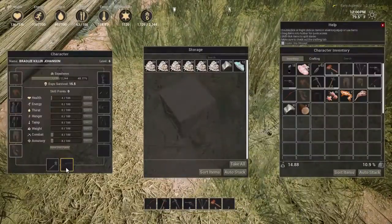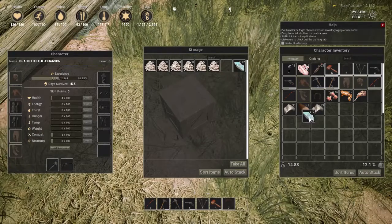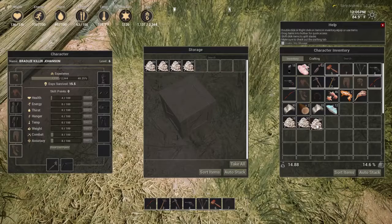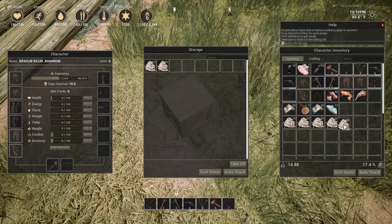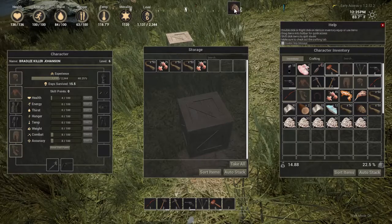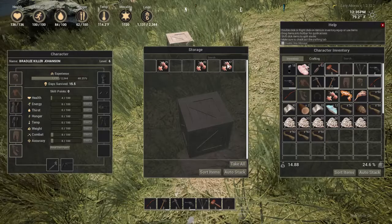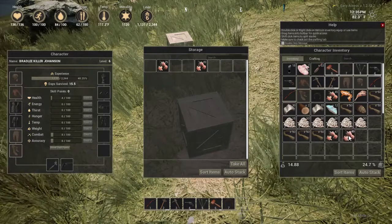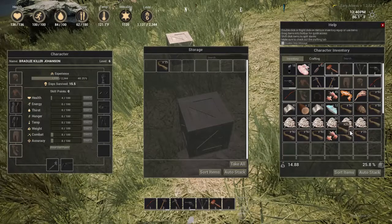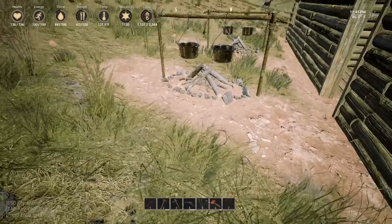I want to get into these boxes and take everything out — this is driving me nuts. Except down by the tanning rack, that's where I'll keep my hides. All this crap here I don't know what to do with — spoiled food. I'm just going to grab everything out of these boxes, this is all driving me crazy. Hit K so we can walk normal instead of cob-ass disease.